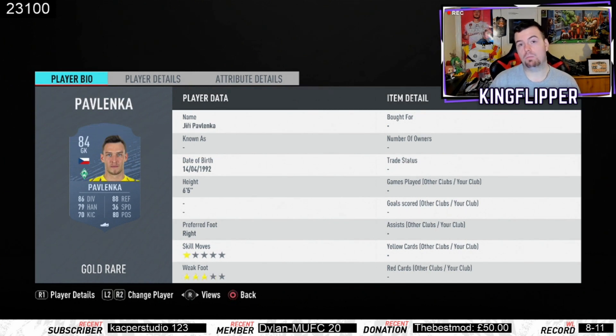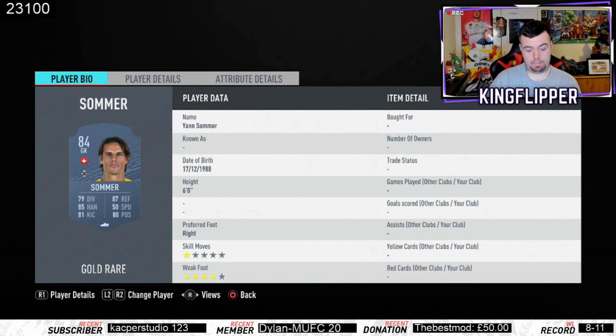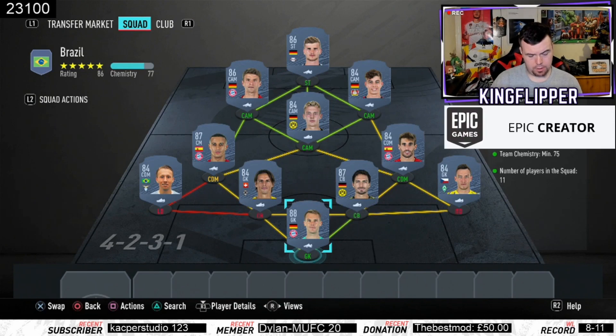Neuer at 25.5k. Pavlenka at 1.8k — you'll see Sommer in a minute. Hummels at 20.5k, Sommer at 1.8k, Martinez at 2.9k, Thiago at 20k, Havertz at 3k, Brandts at 3.3k, Muller at 13.5k. And then we finish off with Werner the Burner at 13k.